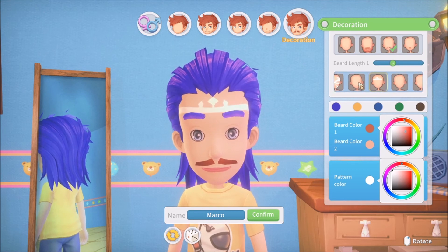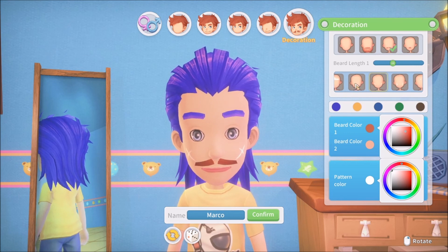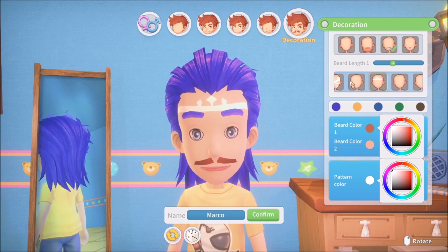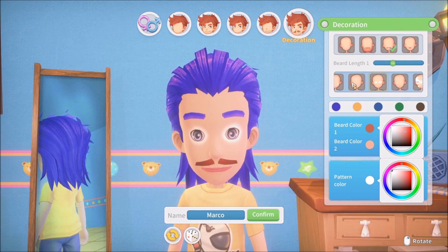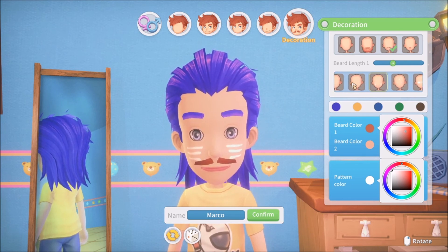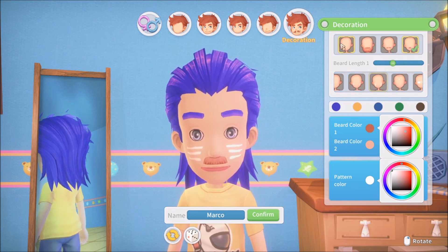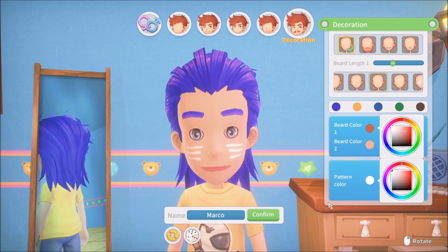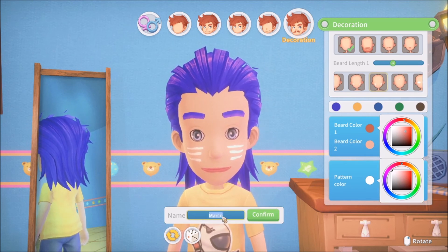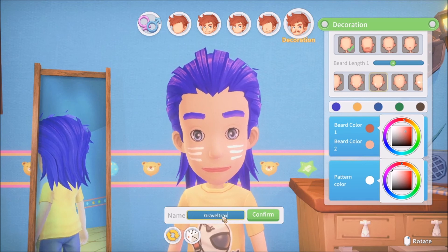Oh, some decorations on the face. Look at this business. This is kind of fun. And here I said I wasn't gonna play around with it. That one's crazy. I like those three lines. I want a Hitler mustache. Yeah, there we go. Look at that. I dig it. My name is Gravel Tracks.